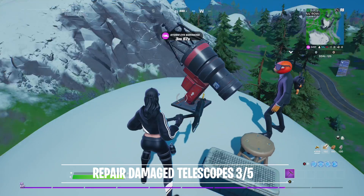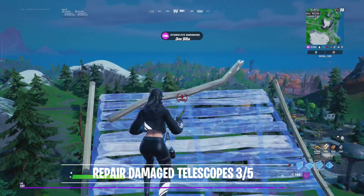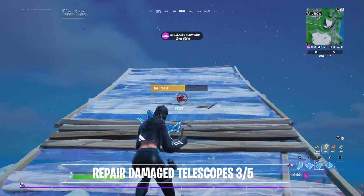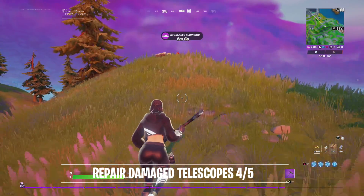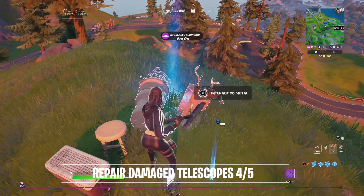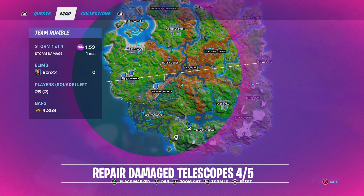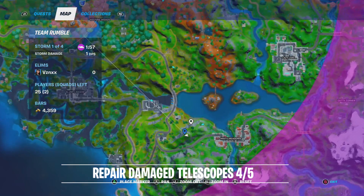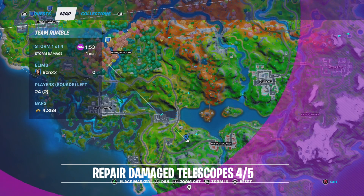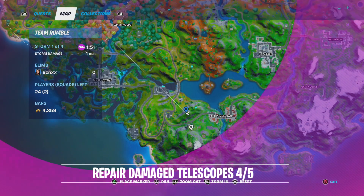The next location is all the way down by Misty Meadows. If you're in a membership like me, go ahead and build up and make your way over there. Here is the fourth location just outside of Misty Meadows — interact with it. The marker is correctly on it, and here it is on the map on this mountain right here.